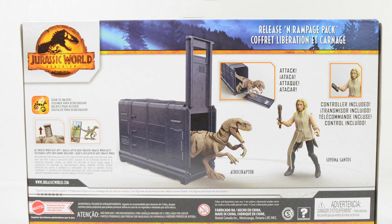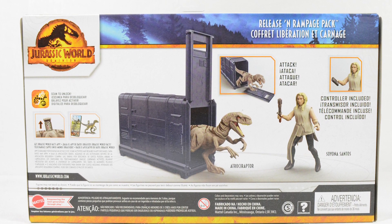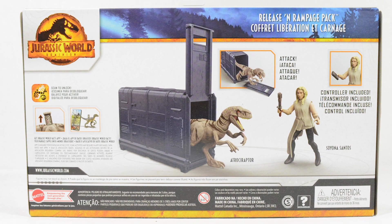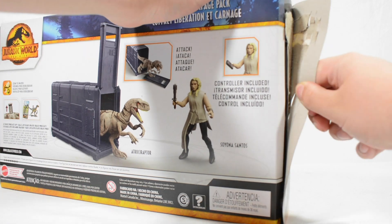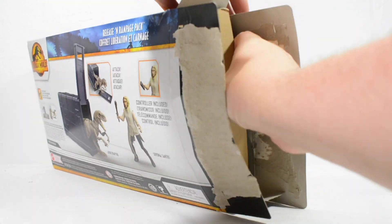On the back of the packaging you can see we get a better look at the items included in the set, which are a Capture Cage, Cyanus Santos, and Ghost the White Atrociraptor. Let's crack this set open and sink our teeth into it, as this is one I've been very excited to get my hands on.